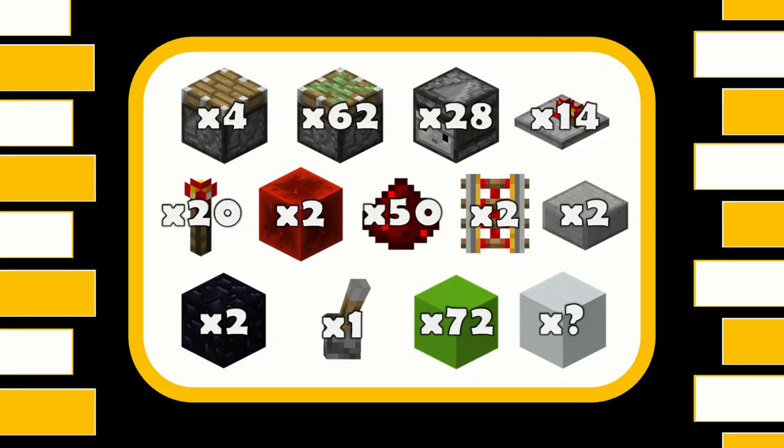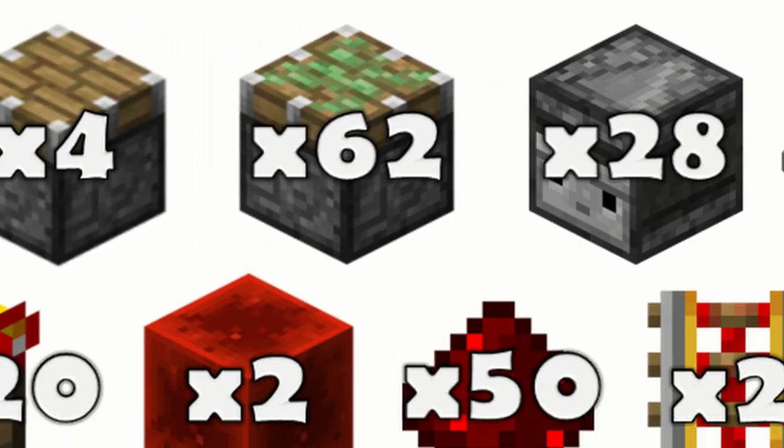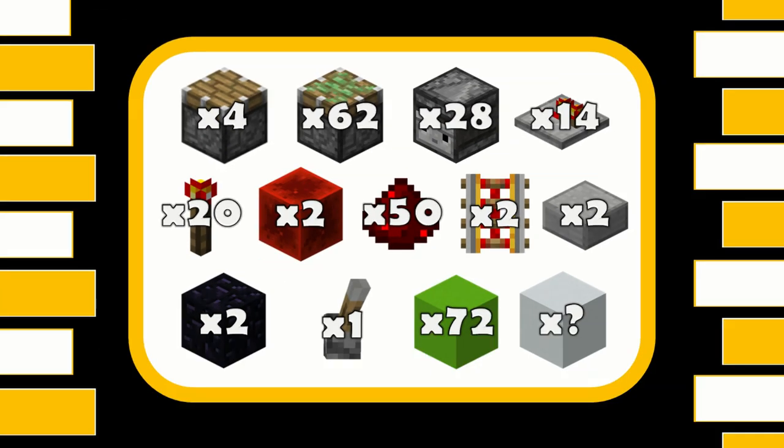For this amazing build, you're going to need: four regular pistons, 62 sticky pistons, 28 observers, 14 repeaters, 20 redstone torches, 2 redstone blocks, 50 redstone dust, 2 powered rails, 2 slabs, 2 pieces of obsidian (but they are optional), one lever, 72 blocks for the redstone to go on, and then however many blocks you need for decoration.